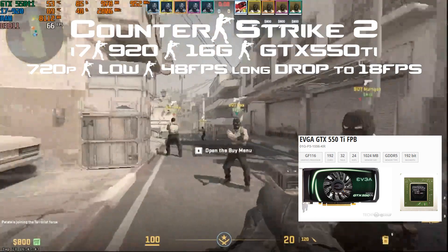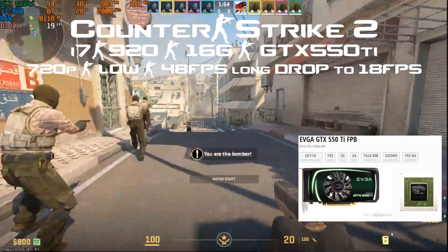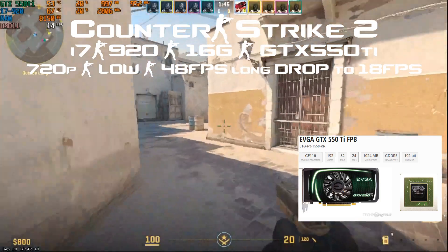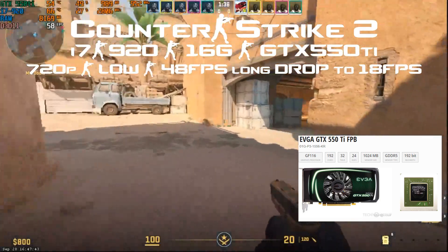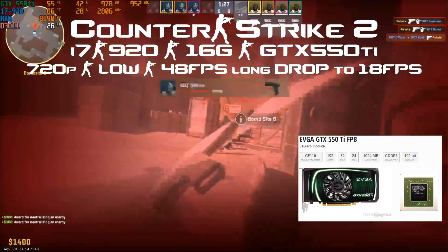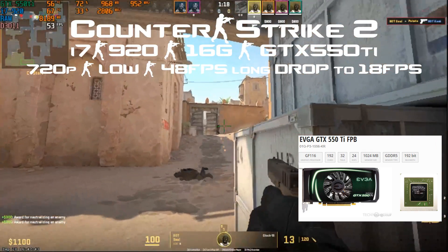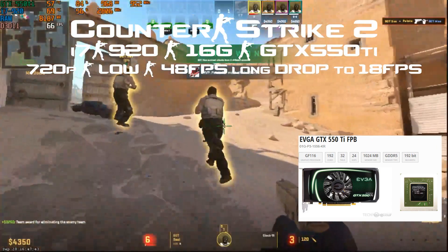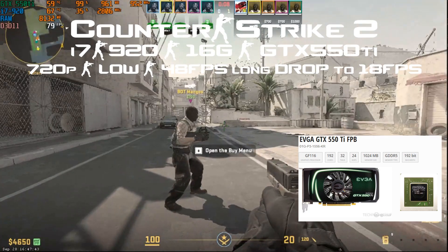Then I went to the i7 920 because I wanted to try first-gen i7 stuff. The i5 750 and i7 920 both have four cores and the same base frequency of 2.6 GHz, but the i5 750 has a higher boost clock at 3.2 GHz compared to the i7 920's 2.93 GHz. I tested the i7 920 with the GTX 550 Ti and 16 GB RAM, comparing it to my i5 2500 which runs at 3.3 GHz base and 3.7 GHz boost.